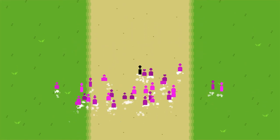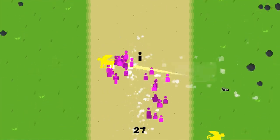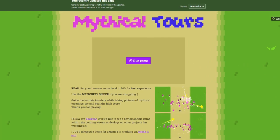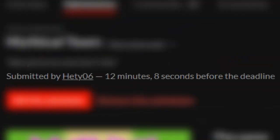Finally, I added some sound effects and music. I'll link the songs I used in the description if you're interested. After that, I quickly made an interesting game page with all the assets I already had, and submitted with 12 minutes to spare.